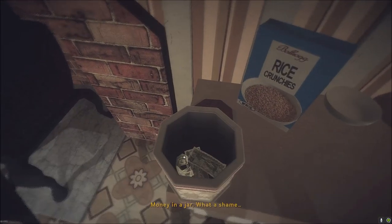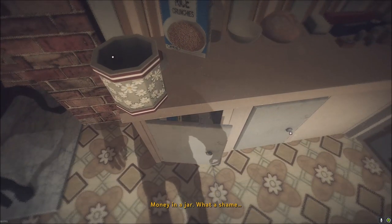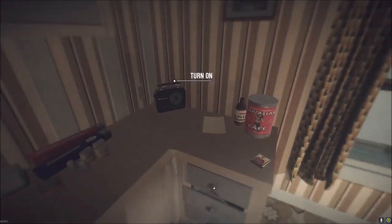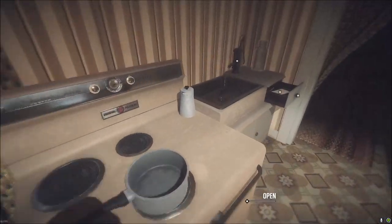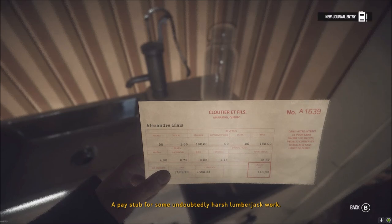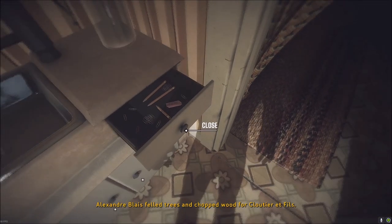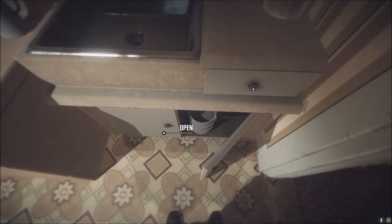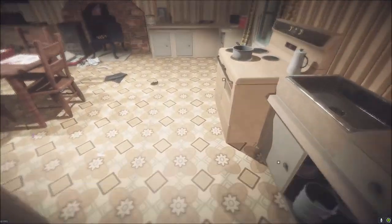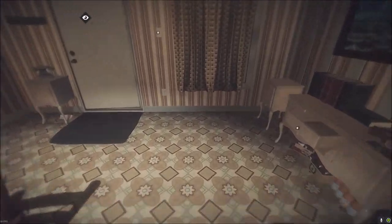What is this — money in a jar? What a shame. Carl would have loved cookies — this man never eats. I don't think we have any matches. There's a pay stub for some lumberjack work: Alexander Bleff felled trees and chopped wood for Cloutier et Fils. Can't get over the way he pronounces that. This house is quite similar to one of the other ones I've been in.